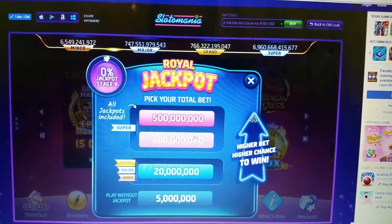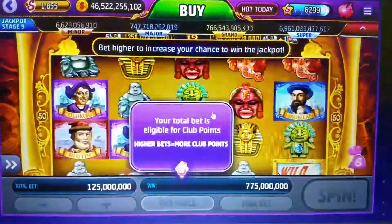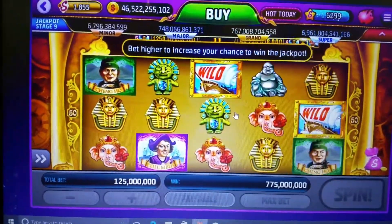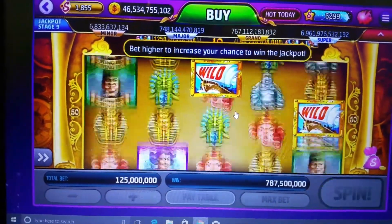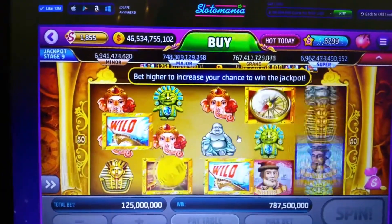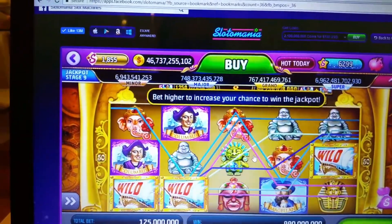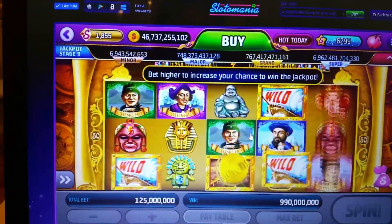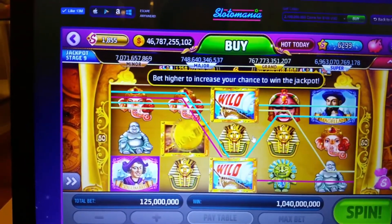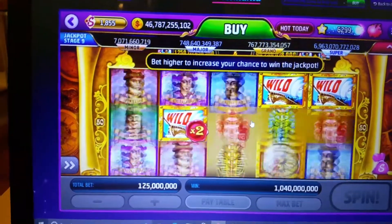I'll go 100 and show you how the sticky wilds look. That wild will move — if you get it from the right it'll go to the left, one by one. If you get two in the same reel, as they go across it doubles up, giving you twice as much of the wild, so twice the prize. As you can see, it's moving to the side — there's two there, hopefully they come across to the same spot. There it is — double, two times there.